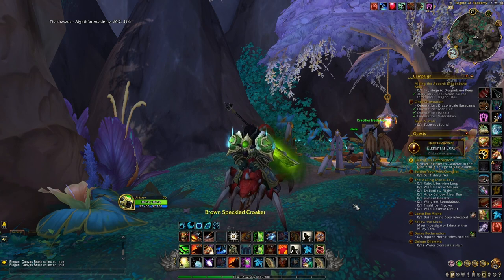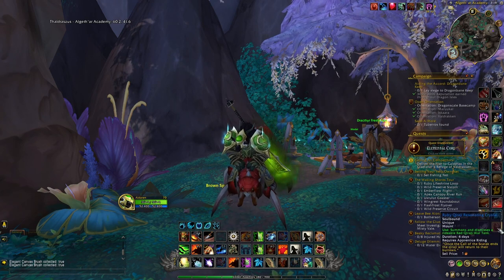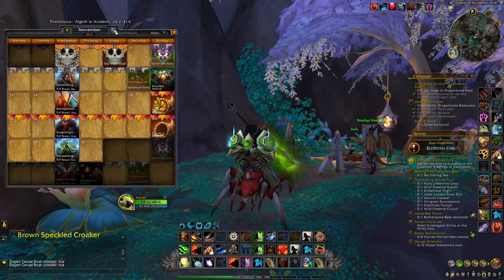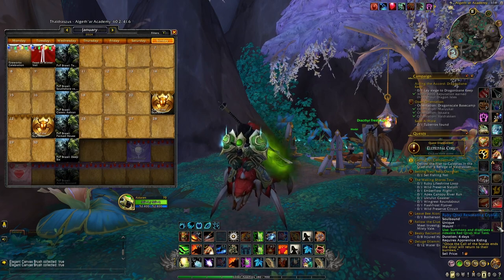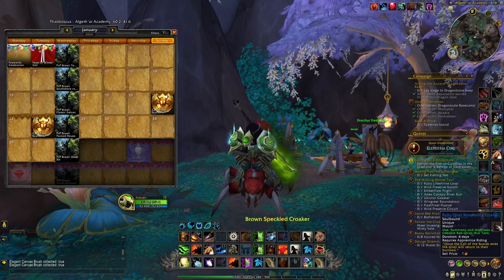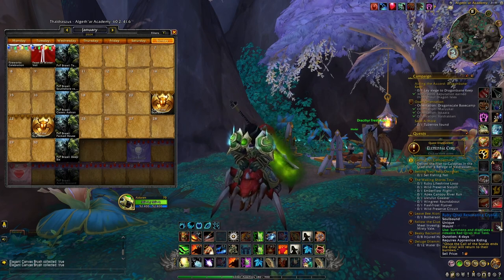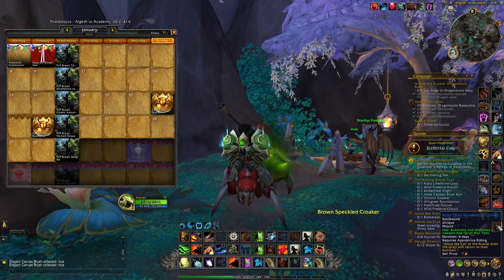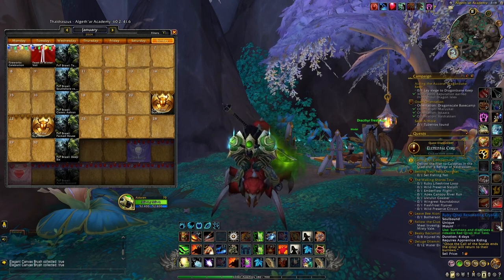Just before I end the video — because I know I'm probably going to have a lot of comments about this mount — for those of you who are curious, this is the Ruby Kyrian Resonating Crystal. This is something you can only get during a specific event that happens in January called the Call of the Scarab. This mount only lasts for seven days of played time, so even if it's five months after the end of the event, if you haven't played your character a lot, this mount will still be available. That's why I'm still able to use it and I still have four days before the mount disappears.